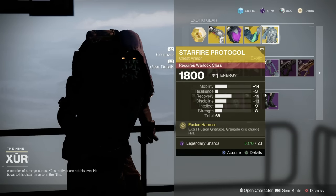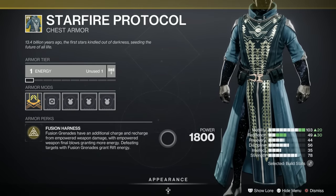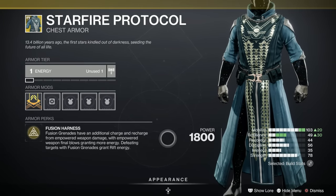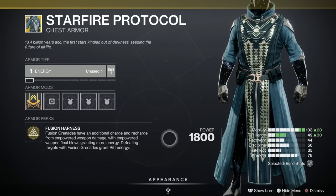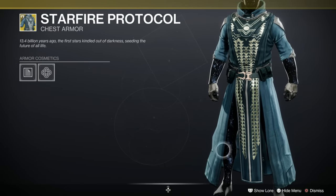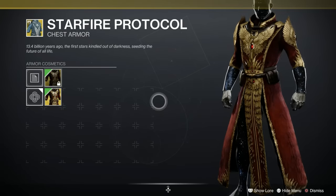And then finally the good old Starfire Protocol for the Warlocks. Fusion grenades have an additional charge and recharge from empowered weapon damage, with empowered weapon final blows getting more energy. Defeating targets with fusion grenades grants rift energy. This is still a great exotic even after the nerf, and it's actually finally got an ornament — a very sexy one too.